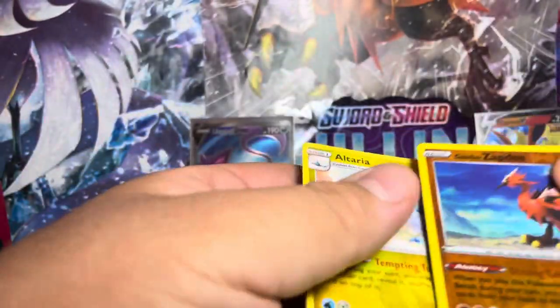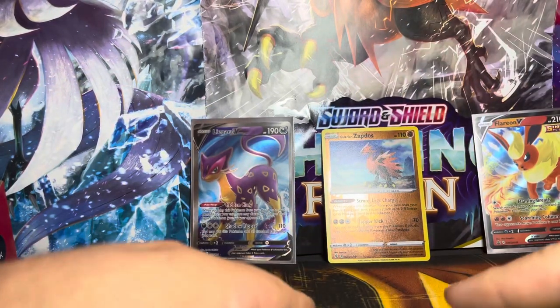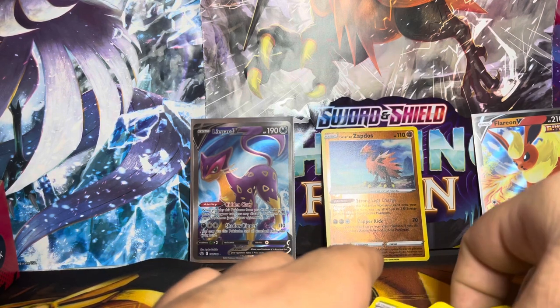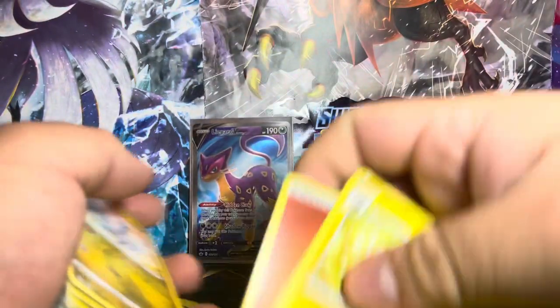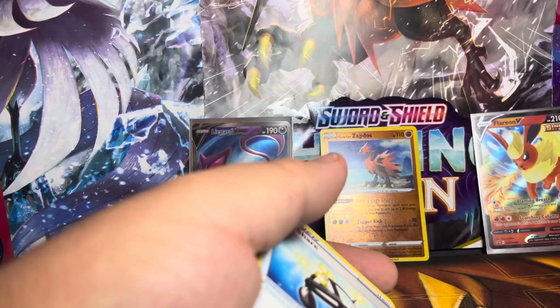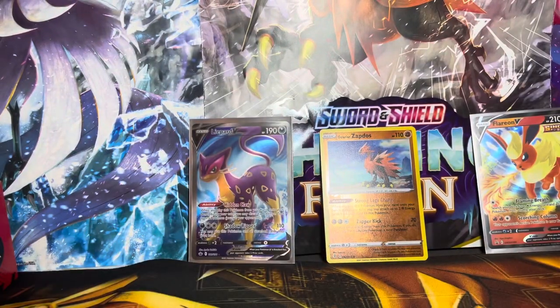So for our recap: we got the promo that comes with the Flareon V tin art, then we got a Galarian Rapidash reverse holo, and then we have the full art Regirock. Alright, thanks for watching again — if you liked the video, like and subscribe, and I'll catch you in the next one. Thank you, have a good day!